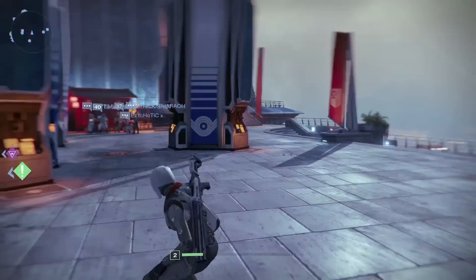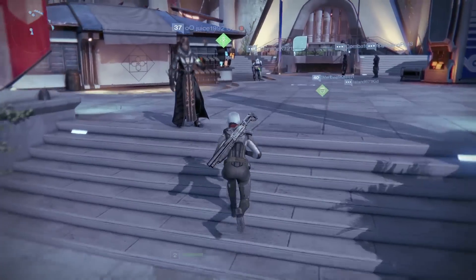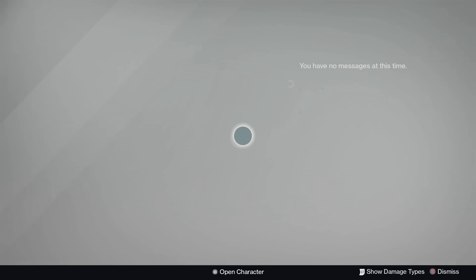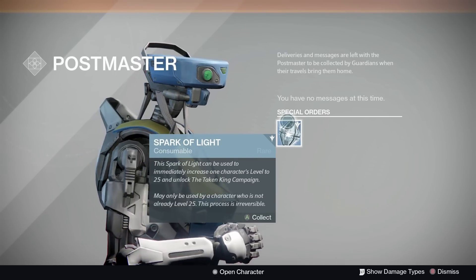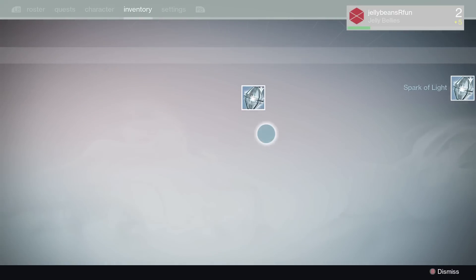So I'm in the Tower now, and I'm going to go to my mailbox. I've got this really awesome little item - it is called the Spark of Light. I'm going to collect this and read the description of it, which will explain exactly what it does.